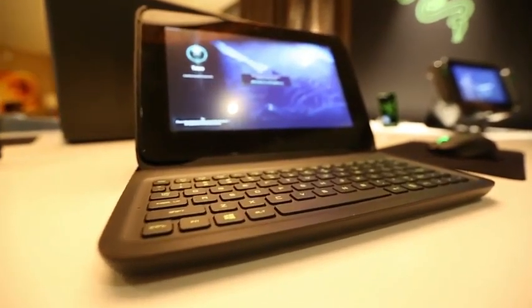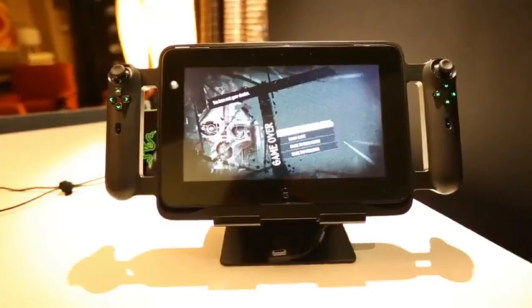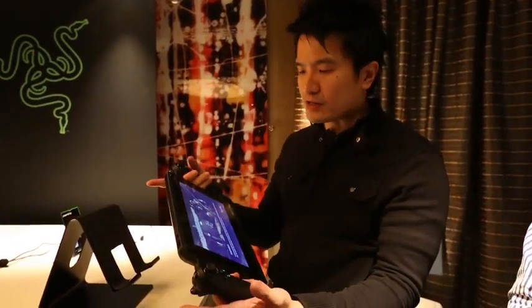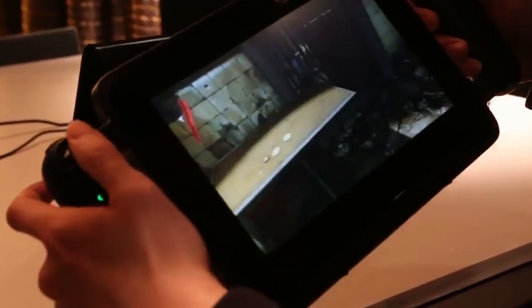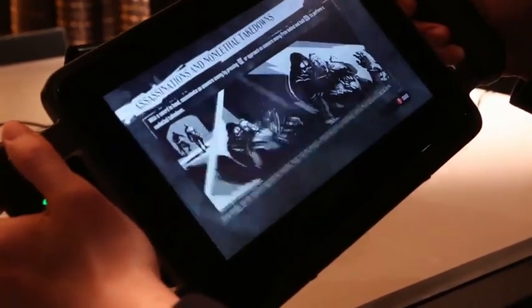So this is Rift running natively — the standard Core i5 version, and it's beautiful. It's a tablet, it's a PC, and it's a console. And it's also a portable console. As we see here in the third iteration, this is the detachable gamepad controller. This is Dishonored — it's a 2012 game, runs out of the box. And when I get hit, you can feel it — there's force feedback on the controller.